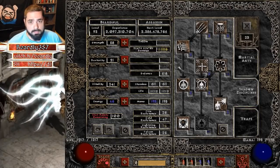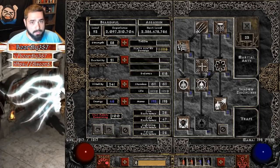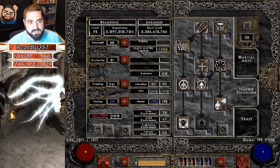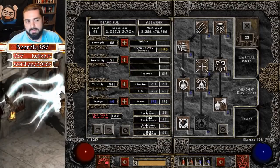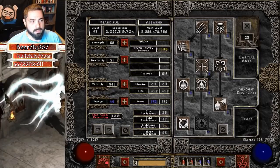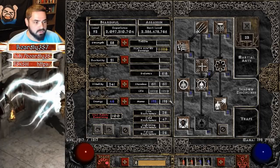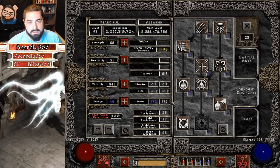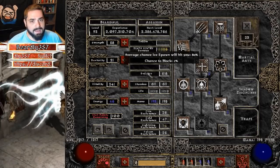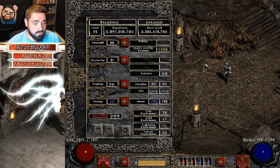That means Den of Evil, Radament, and Izual for all three difficulties, as well as the stats quest in Act 3 for all three difficulties, and all three Anya quests. So for my assassin, she's level 93. I've done the math, and with the amount of skill points and stat points available to her, she needs 23 skill points remaining and 100 stat points remaining in order to simulate that she's level 70. Every level you get past level 70 will make it that much easier.